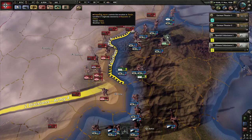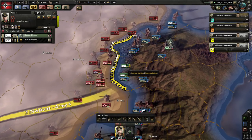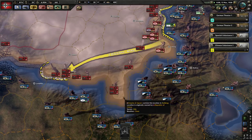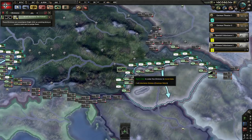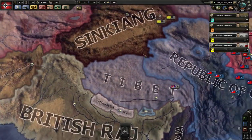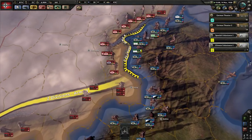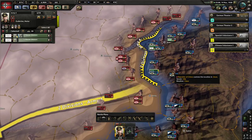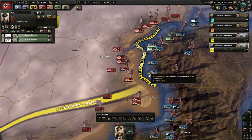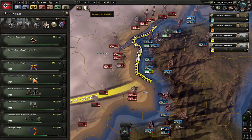If they break through too far down here, we might be able to cut in and cut them across. We must make sure they don't pocket us in the Shandong though. Organisation in general is a lot lower in this mod, which I enjoy — battles are quicker.